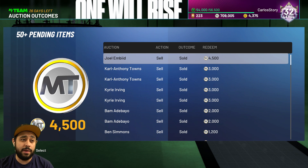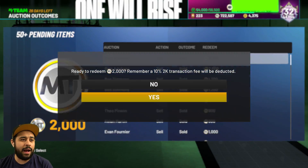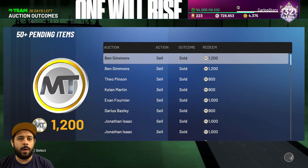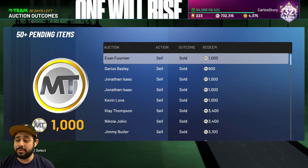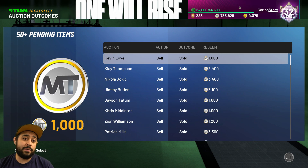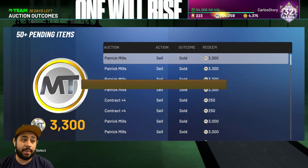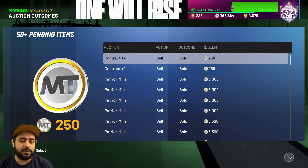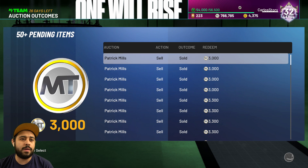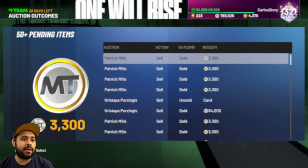LeBron is over 50,000 — I think I got that from the Ascension board too. I've been getting very lucky with those guaranteed Amethyst packs. We got Kyrie, Bam, Ben Simmons — look at all this MT adding up. We got Patty Mills going for 3,000 — that's easy MT. People are quick-selling them and throwing them up in the auction house for super cheap. You have to be there, buy low, and sell high. The most value you'll get is the first day, first few hours they come out.